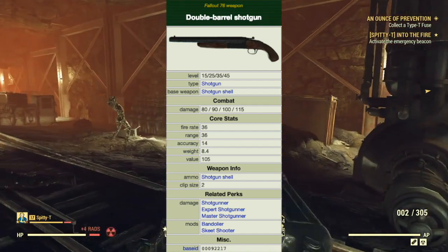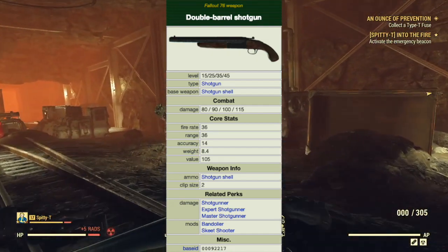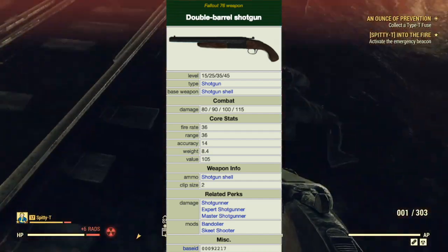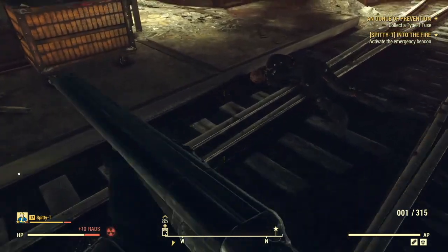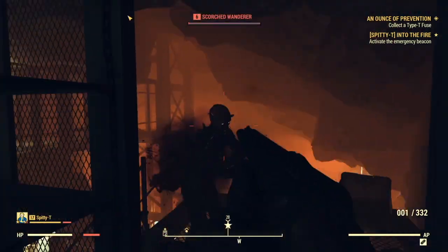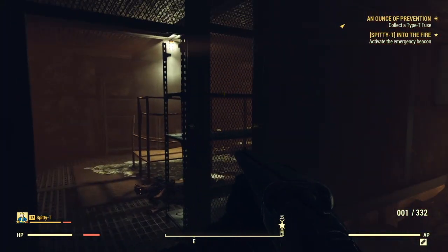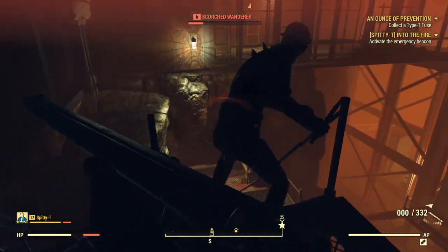The clip holds two rounds. The related perks are Shotgunner, Expert Shotgunner, and Master Shotgunner. Additional perks are the Bandolier and Skeet Shooter. Possible locations of discovery are: one can be found behind the counter at the Portside Pub; plenty of shotguns can be found in many of the mines throughout the game as they are often carried by the mole miners; and the Scorch Wanderers in Belching Betty regularly use this pump action shotgun.